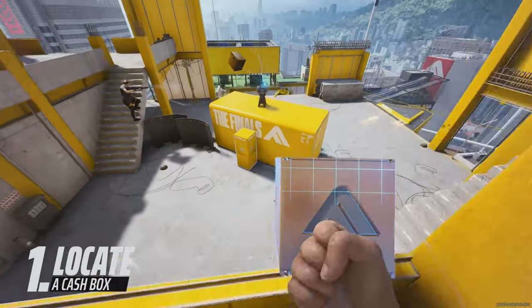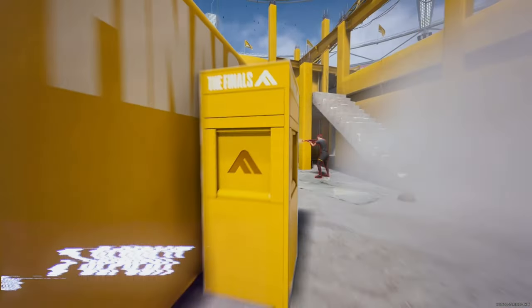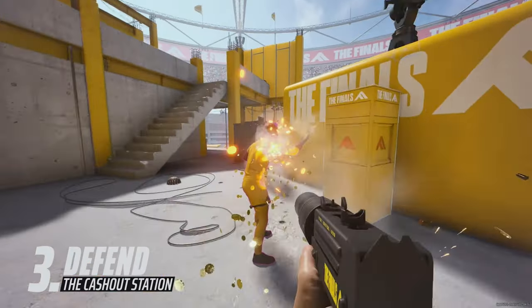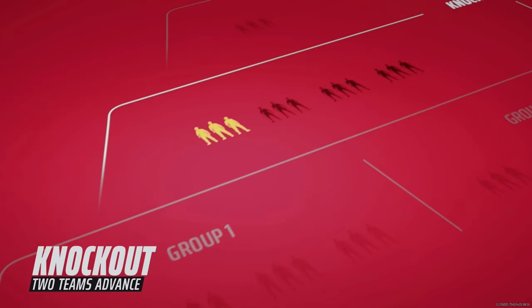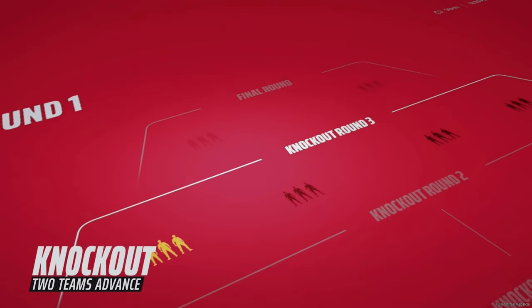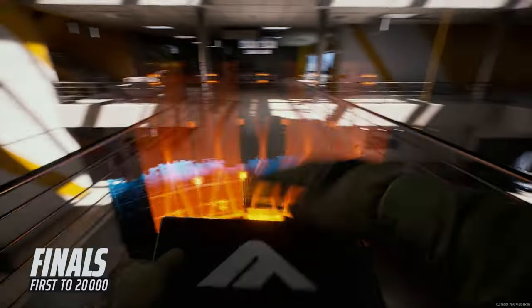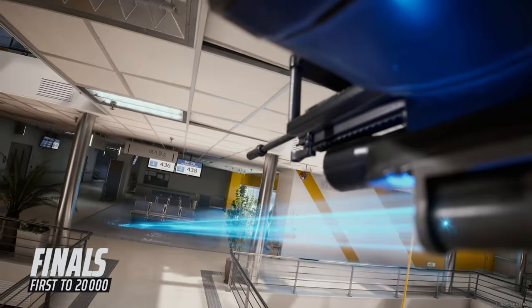You'll still play cash out. Find a vault, grab the cash box, insert it into a cash out station, and don't let anyone steal it. Start in the knockout rounds, where your team needs to get enough cash to finish in the top two each time. In the final round, it's just two teams in a single match rush. The first to reach 20,000 will be our champions.